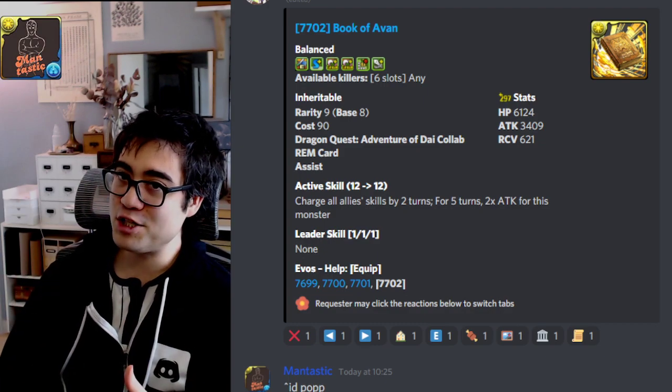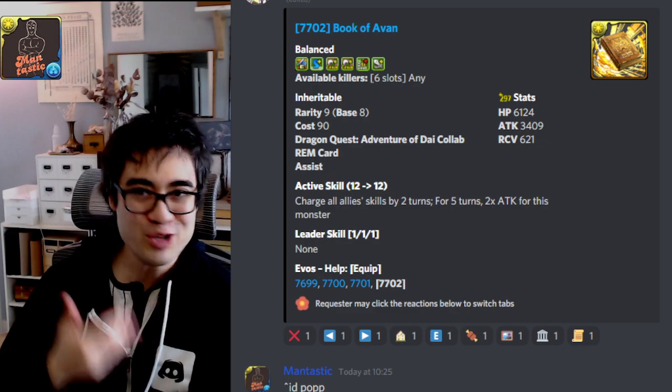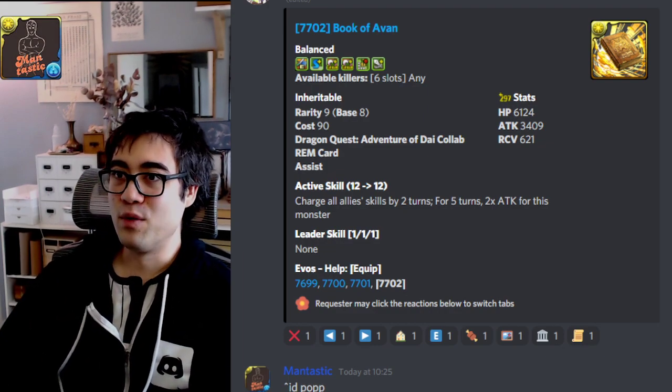It doesn't seem super flashy and magical overall for five seven-star Godfest exclusives, but I can pretty much guarantee that this is going to be a weapon assist you're going to be using over and over again on a variety of teams — especially if you don't own Ametsu or Lina Inverse. In terms of long-term investment for universal value, this weapon assist is going to be the best from this event overall, and it is at least tradable. If you don't have Ametsu and don't have Lina Inverse, strongly consider trading for Avan just to access this weapon assist.